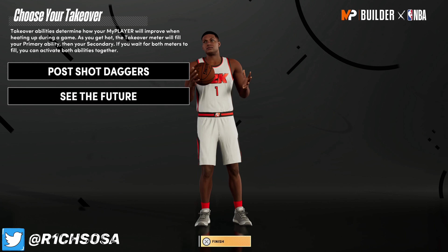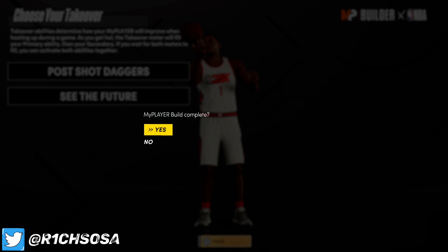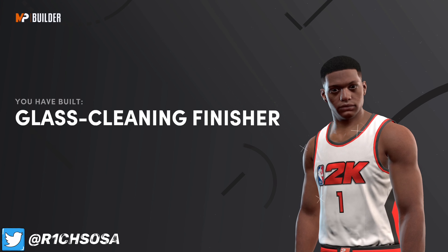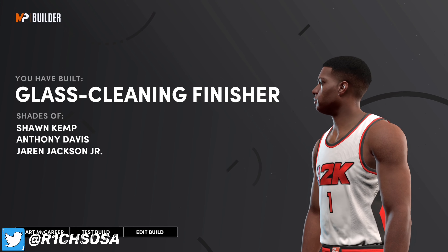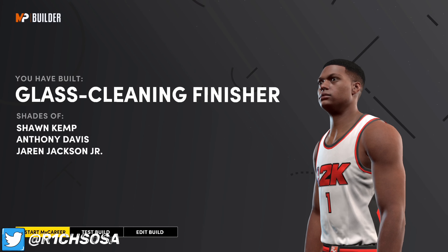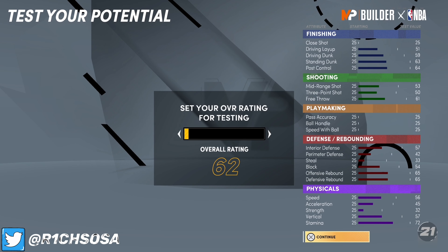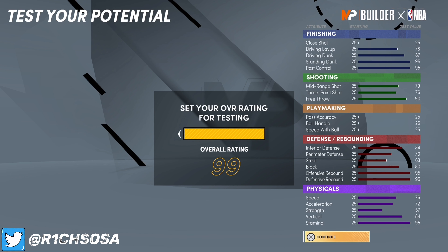For takeovers, if you want to be a true glass cleaning finisher, go ahead and pick the glass cleaning takeover. But for this specific build, I would highly recommend considering one of the post moves takeovers — due to the fact that we have 99 post control once you max out. I'm going to go with post shot daggers for the first takeover. For the second one, I'd go somewhere between limitless range, see the future, and the contact dunk takeover — it's all based on preference.